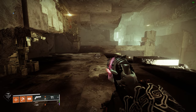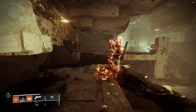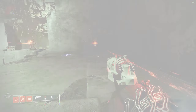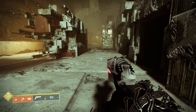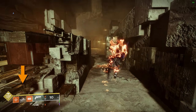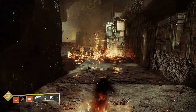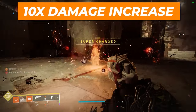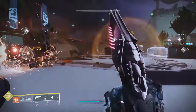The first activation of your melee ability whilst sliding will consume 50% of your melee ability energy and launch your character into the air, scraping the ground and releasing a wave of solar fire that will damage and scorch all enemies in a wave in front of you. Activating your melee ability again shortly after while airborne will consume the remaining 50% of your melee ability energy to slam the ground with your hammers.